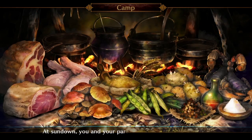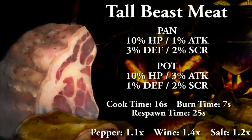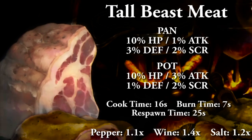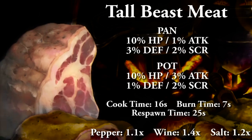Now we're going to finish up with the Old Capital food pattern, listing food from left to right and top to bottom. With the tall beast meat cooked in a pan: 10% HP, 1% attack, 3% defense, and 2% to score. Cooking in a pot: 10% HP, 3% attack, 1% defense, and 2% to score. Full cooking time 16 seconds, burn time 7 seconds, and food respawn time 25 seconds. With spices: salt is 1.2x, wine is 1.4x, and pepper is 1.1x, capping out at 1.7x.